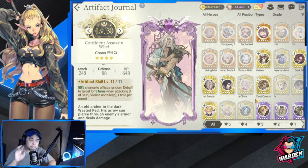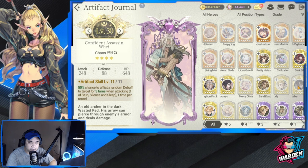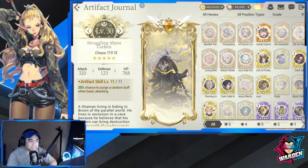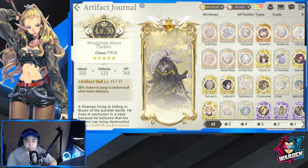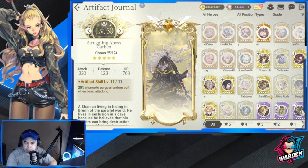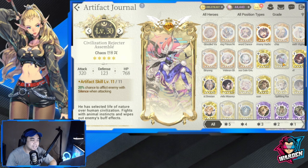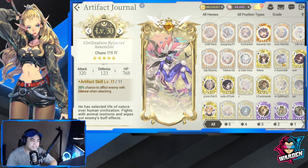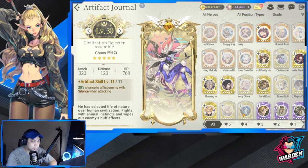For fated and mythic, basically all are good except two for each tier. For fated, the two not worth using are: first, Struggling Abyss Carbon — 20% chance to purge a random buff when basic attacking. It's only 20% and only triggers on basic attacks, so it's not a good artifact. Second, Civilization Rejecter Assemble — 20% chance to afflict silence when attacking. That's a very low percentage and there are better options available.